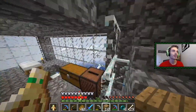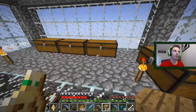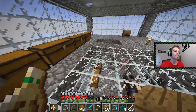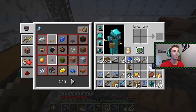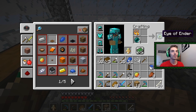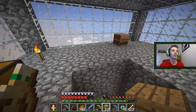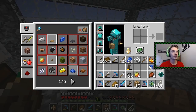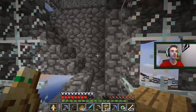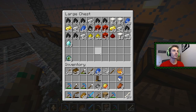I was really worried that they weren't gonna spawn in there, but they should spawn in there. If they didn't, we would've been kind of screwed. I think we just need this — boom, five eyes of ender! That's huge. Let's get those put away so we don't lose them, in our special place.